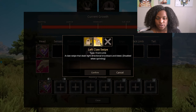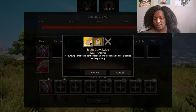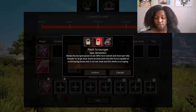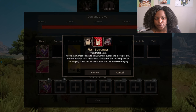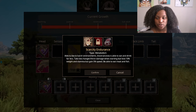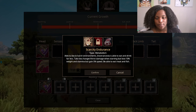For our front limb, we have a left claw swipe: a claw swipe that deals light directional knockback and bleed. And then we have right claw swipe, which is exactly the same. It's disabled when sprinting, so you have to kind of walk or stand still. Our metabolism — we have hypercarnivore, less scrounger: allows the gorgonopsian to eat 30% more overall and more per bite. Despite its large skull, Inostrancevia lacks the bite force capable of crushing big bones, but it can eat meat and fish while scrounged. And then we have scarcity endurance: able to live in harsh environments, Inostrancevia is able to eat and drink far less, taking less hunger and thirst damage when starving, but losing 10% weight and stamina, gaining 5% speed, and able to eat meat and fish.